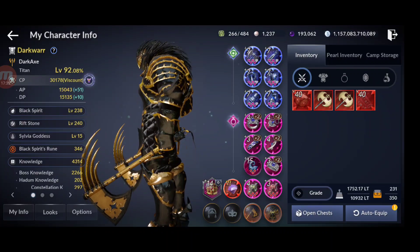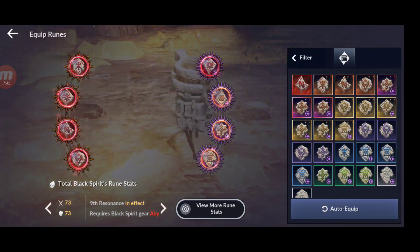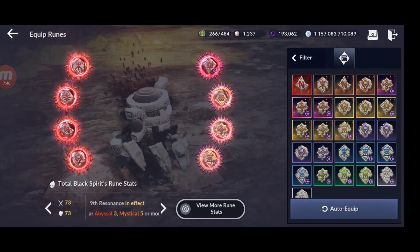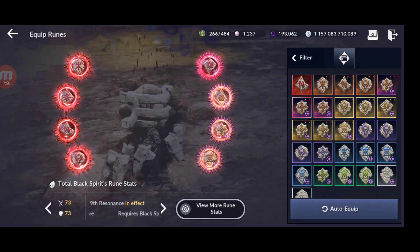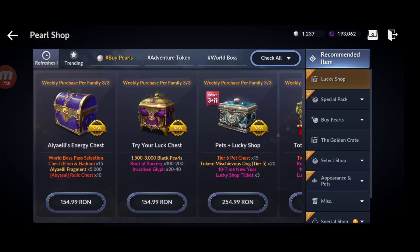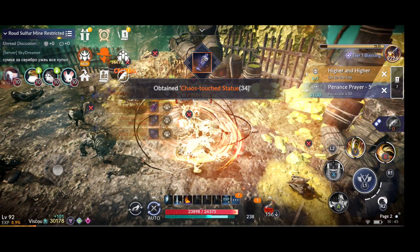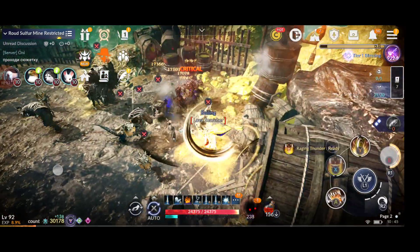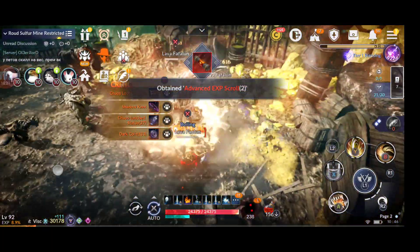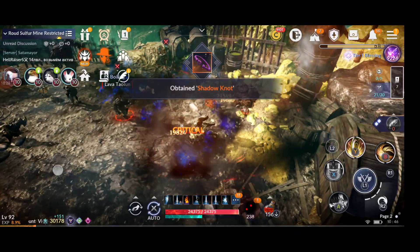Let me know if you have full primal, full abyssal, or full mystical for your black spirit runes. My current rune CP is 346, and when I get full abyssal I'll have close to 400 plus. My options for hadum runes going forward are: a new black pearl shop, events, or the golden crate. Let me know what grade runes you have and what you think is the best way to get them. See you next time!